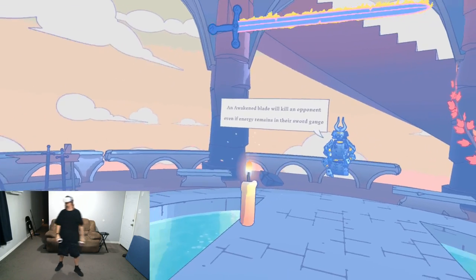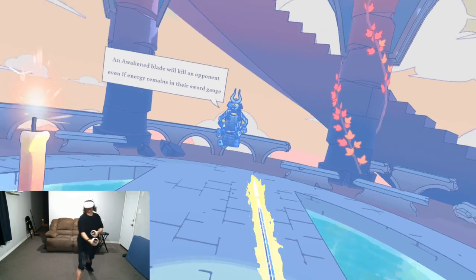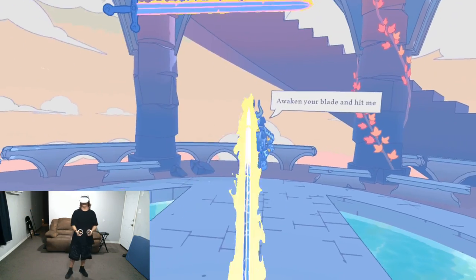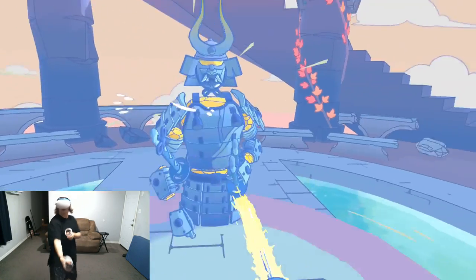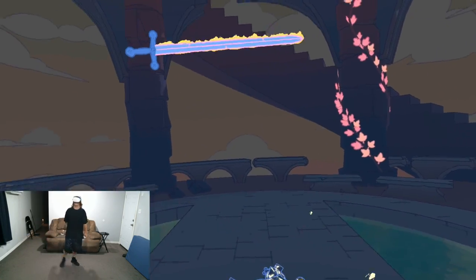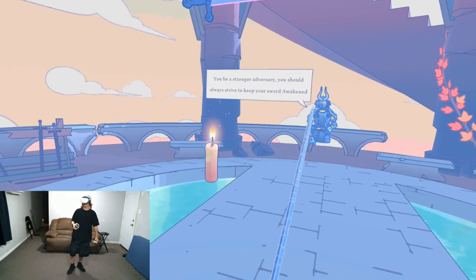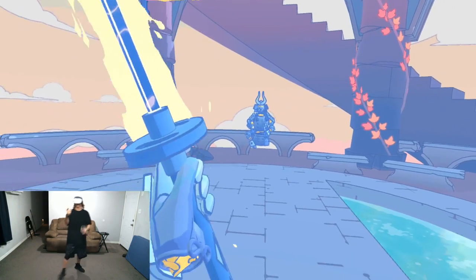An awakened blade will kill an opponent even if energy remains in their sword gauge. Basically, as long as you've got your weapon awakened, you can hit them in the body and end the game. But your blade has to be awakened if they have HP. Normally that won't work if your blade is not awakened, so make sure you always keep your blade awakened so that you can be a constant threat to your opponent.